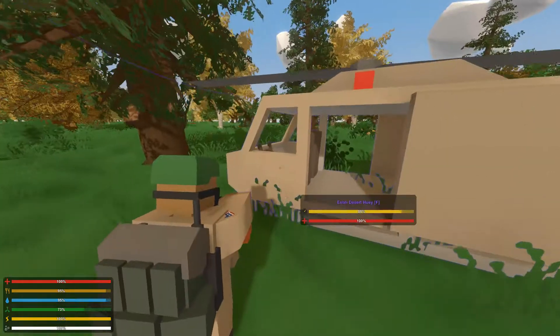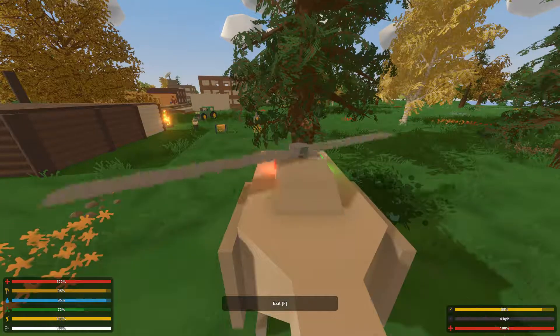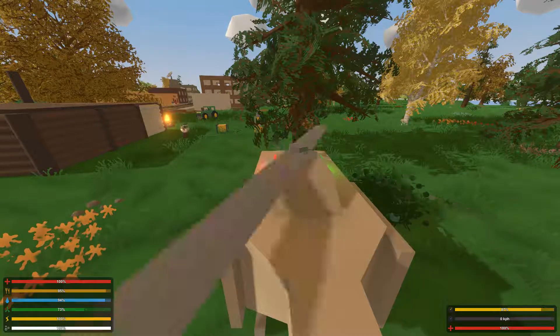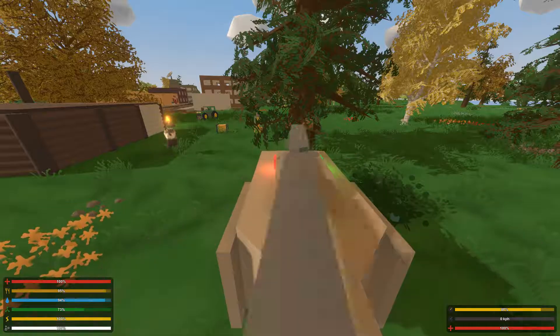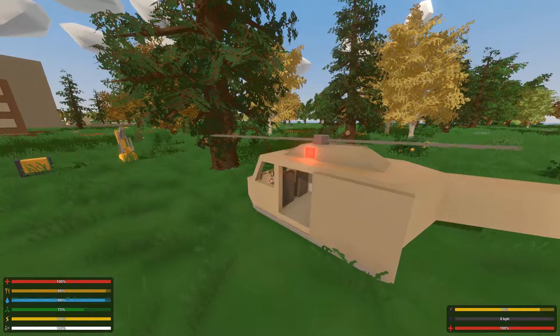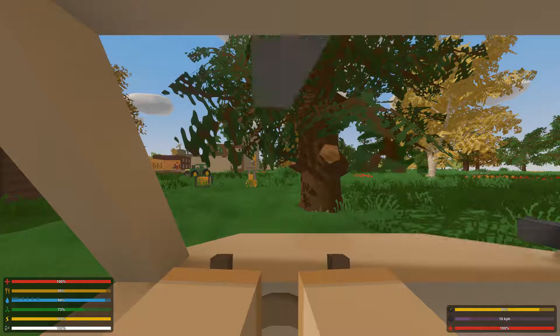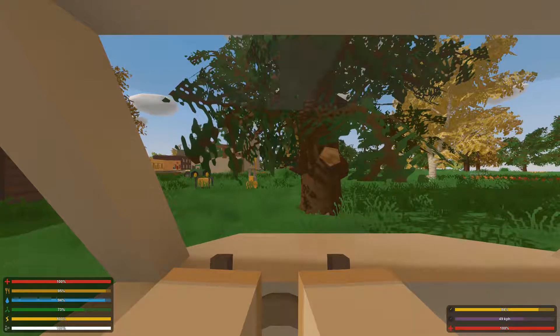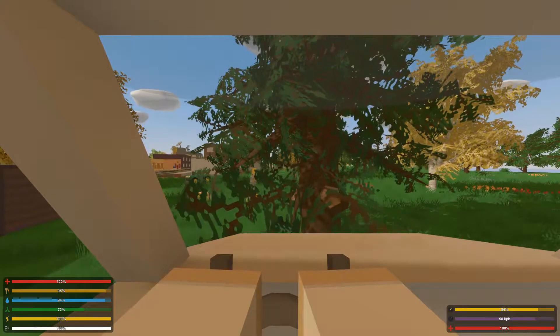Let's get started and hop in the Huey. Here comes Turtle Gamer — poke it along. And we are going to go check out two different military bases that I've created here. We're going to go check out the one that's closer.